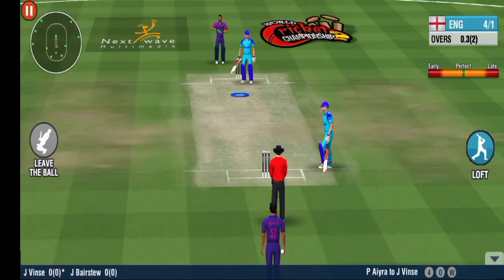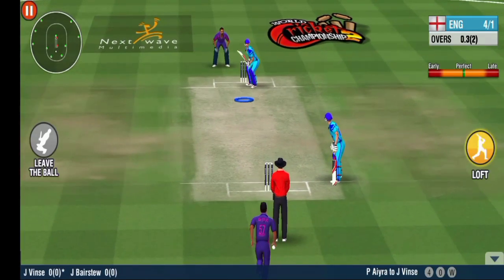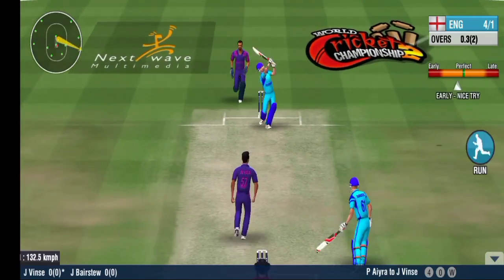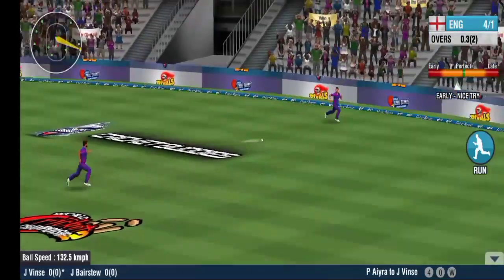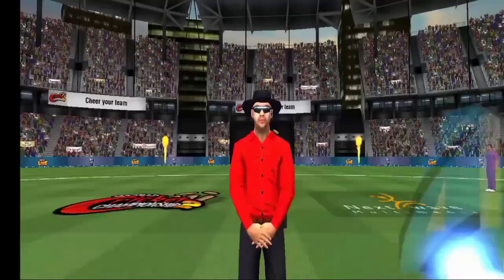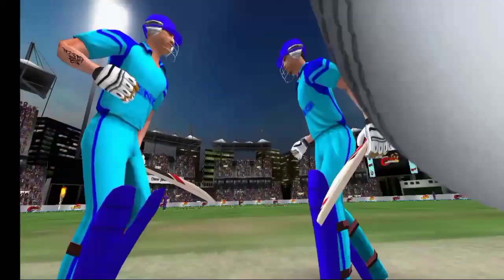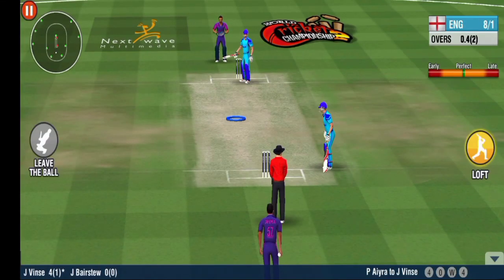Interesting decision by the batting captain — he sends in a lower-order batsman to walk out on the crease early on in the innings. The fielder is getting ready. He slugs it down the onside; looks like he's sending a message to the bowler.